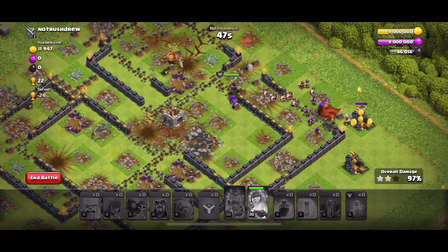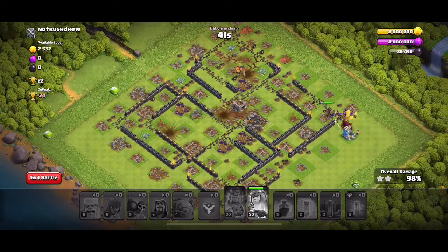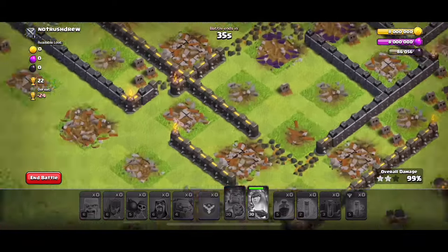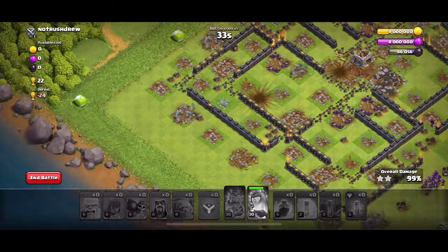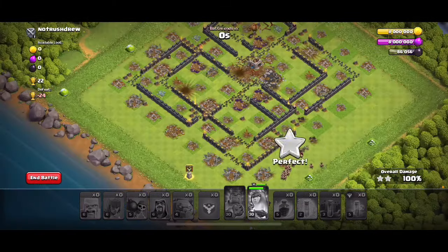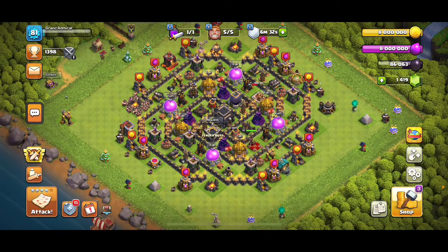It's going to take some time to learn. You're really looking at the Splash — so Wizard Towers, Bomb Towers, and the X-Bows, that's what you're really looking for. I left a Corner Builder Hut. So you kind of see what I did: Root Riders here, Queen here. You kind of want the Root Rider and the Queen to converge, while the King — especially with this easy section up here — could go on a separate tangent. Really though, you also kind of want them to go all together if you can.